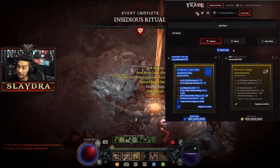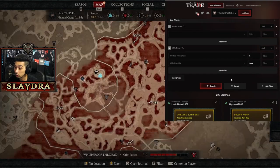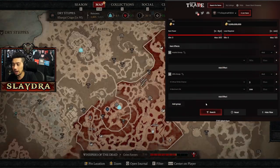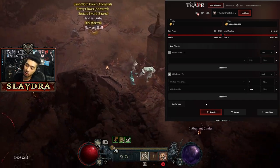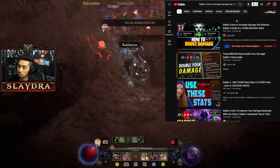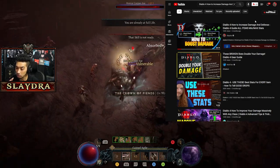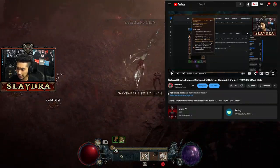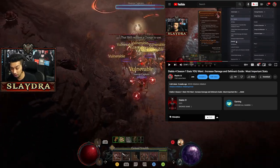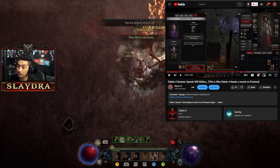Depending on how specific your stat requirements are, you'll see how many matches exist. Removing barrier generation gives you around 200 matches. A frequently asked question is 'is this item good?' — you'd need to link me the item so I can actually see it. I have a video pinned called 'How to Boost Your Damage and Min-Max Your Stats' covering the best stats for every piece of gear. It has 103k views, was released two months ago, and has been updated for Season 1.